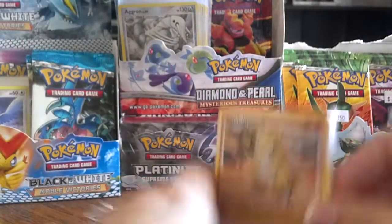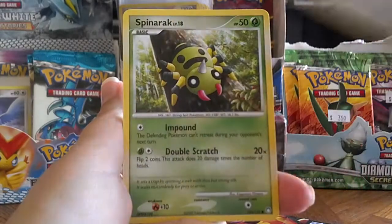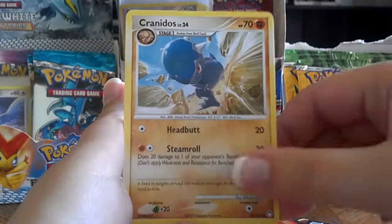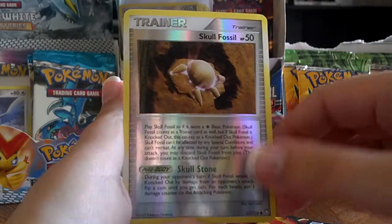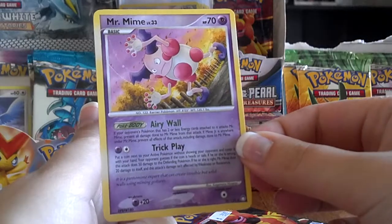Alright, Sandshrew, Seal, Doduo, Spinarch, Zubat, Figuroth, Cranidos, Quick Ball, a Reverse Skull Fossil, and Mr. Mime. It's actually pretty cool artwork, I like that — the trees in the background.